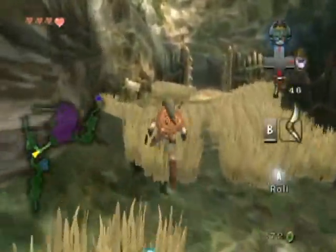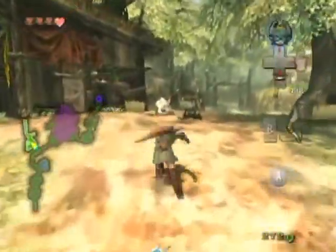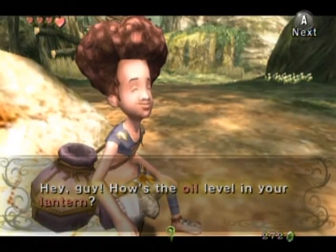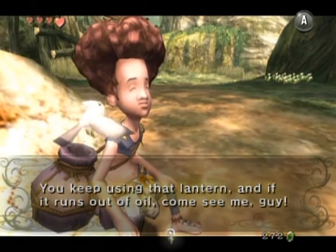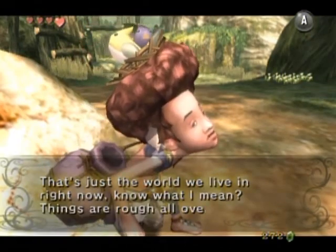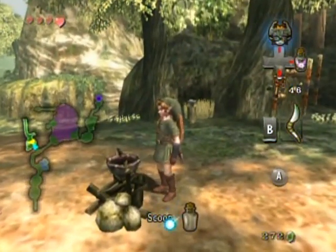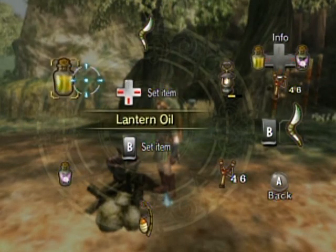Where we have to go next is to Hyrule Field, which is right through here past the oil guy. Speaking of, let's see if he has anything to say to us. I think it's pretty good at the moment — not right now actually. I guess that's it.